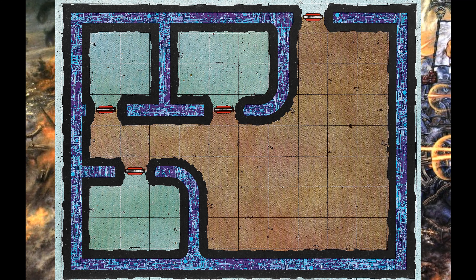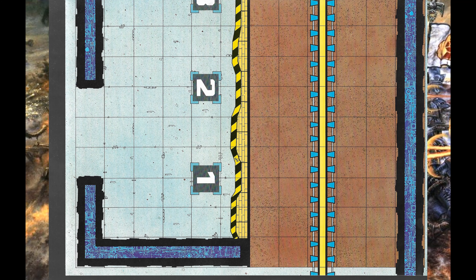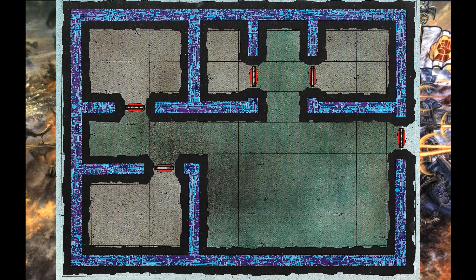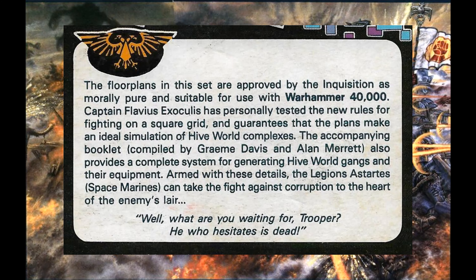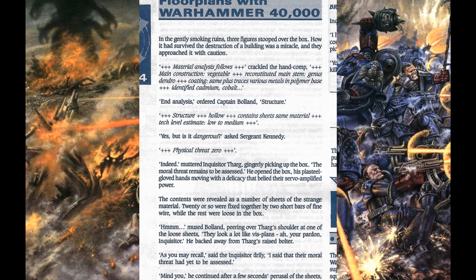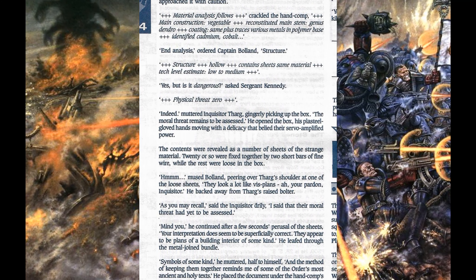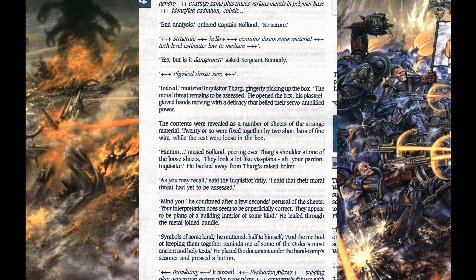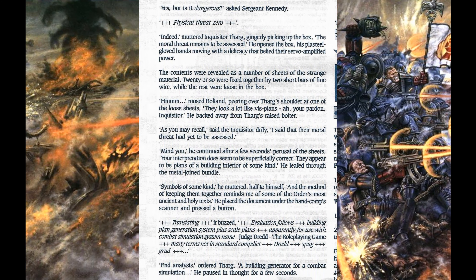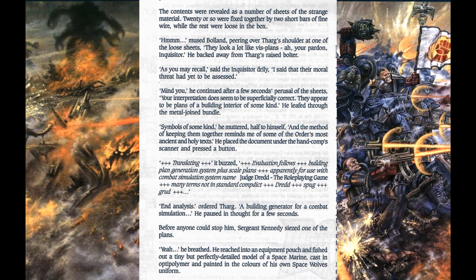The accompanying booklet compiled by Graham Davies and Alan Merritt also provides a complete system for generating Hiveworld gangs and their equipment. Armed with these details the legions Astartes can take the fight against corruption to the heart of the enemy's lair. Page 14 kicks off with a short story about Inquisitor Tharg accompanied by a captain and sergeant of the Space Walls, finding a copy of City Block in the ruins of a building. The sergeant is executed by Tharg after he tries to play on a tile with a Space Walls painted Optipolymer miniature before the set can be declared morally sound.